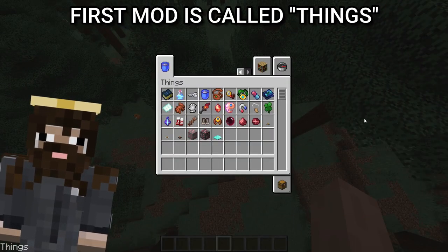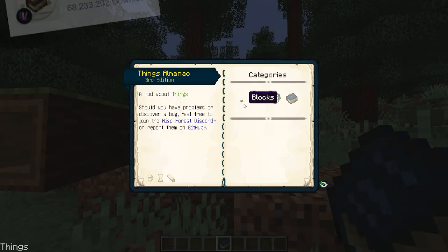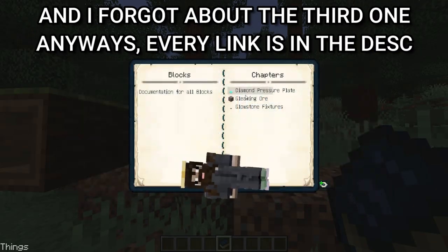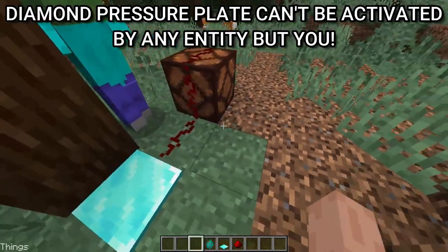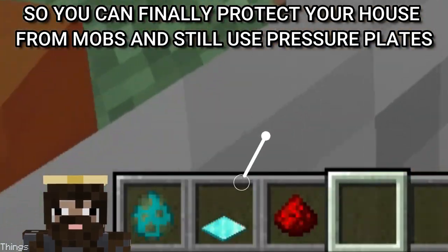The first mod is called Things and it adds tons of items. Every item is unique so I'm going to show every feature here. You need to install two mods for it to work better, and I forgot about the third one. Anyways, every link is in the description. The diamond pressure plate can't be activated by any entity but you, so you can finally protect your house from mobs and still use a pressure plate.